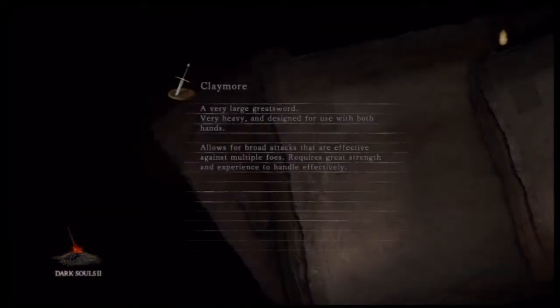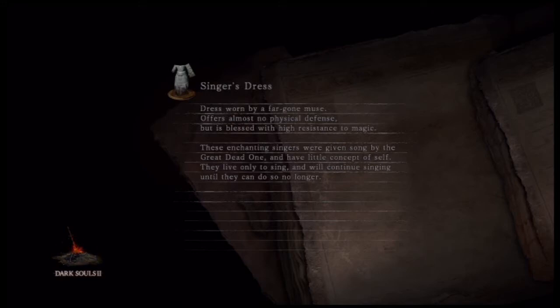So we got a summon here. I have a Claymore — I wonder if I should use it. I think I like the Bastard Sword's animation a little bit better, but the Claymore is longer and has a stab animation I kind of like. We'll see if I take the Claymore or not.